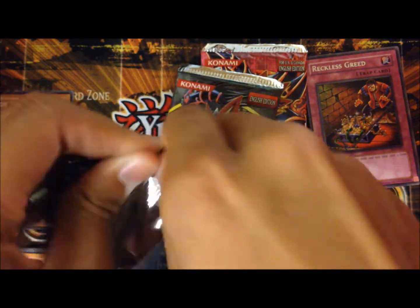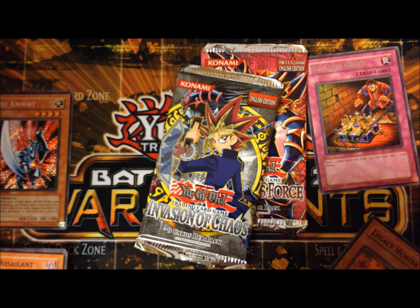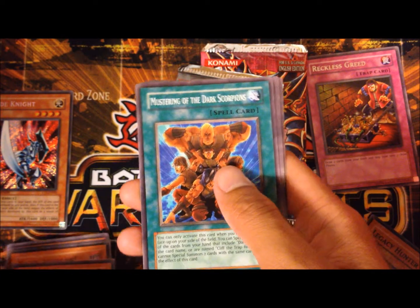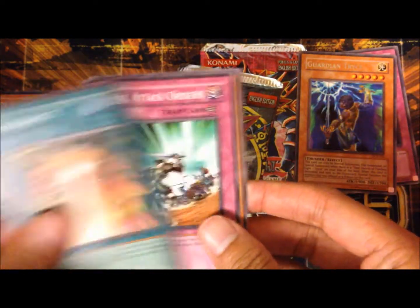Dark Crisis. From this pack: Blindly Loyal Goblin, Mustering of the Dark Scorpion, Spell Reproduction, Gargigo, a Rare Guardian Trice, Guardian Chaos, Checkmate, Final Attack Orders, and Outstanding Dogmar.